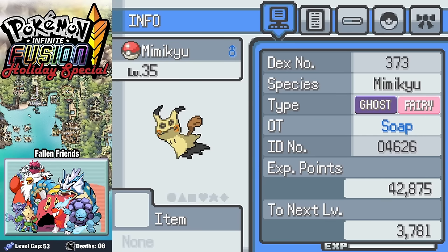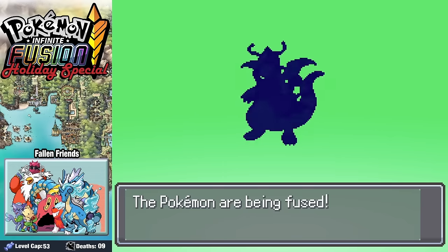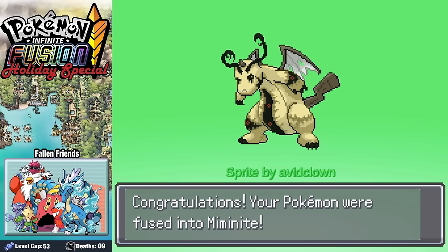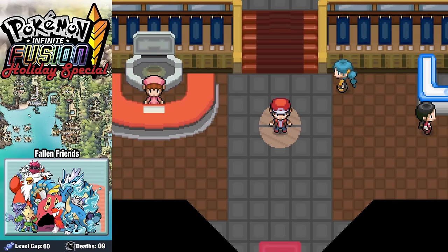Giovanni gifts us a Golurk, and we head back to the Haunted House to grab the Mimikyu we missed. We fuse Dragonite with Mimikyu, and this Mimikyu is horrifying. Now it's time to check out our team before heading in to face off against the Elite Four.